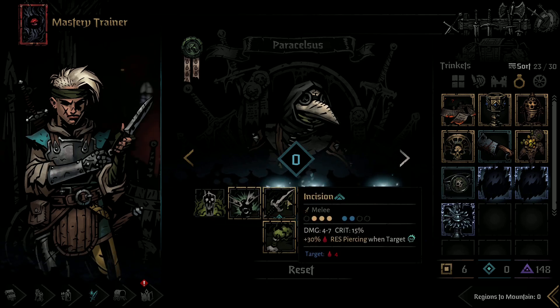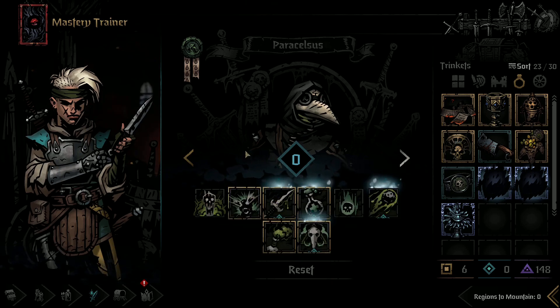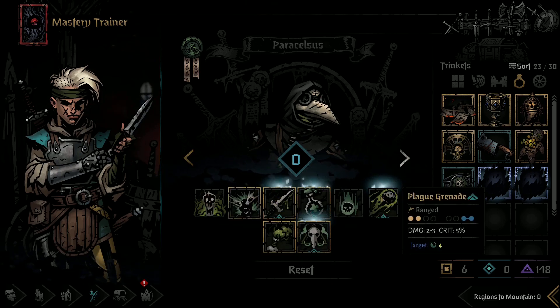For the Plague Doctor, I went and took... actually, this is a bit of a misplay here because I did upgrade Incision, but if I'm going to put her in rank 4, I can't use it. So I probably would have been better off upgrading Nauseous Blast. A little bit of a misplay there. But I also took the Play Grenade in case we need a little bit of extra damage in the back row.